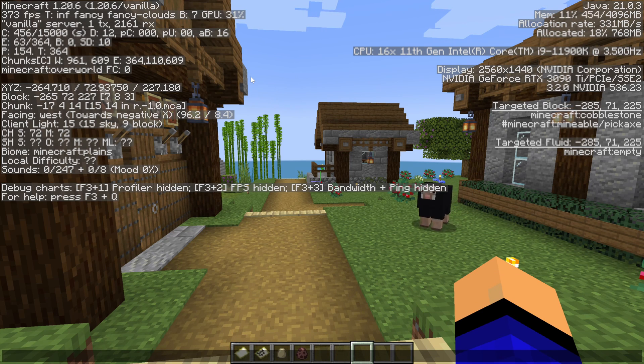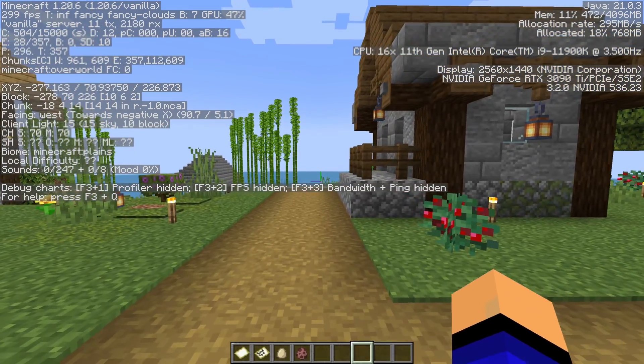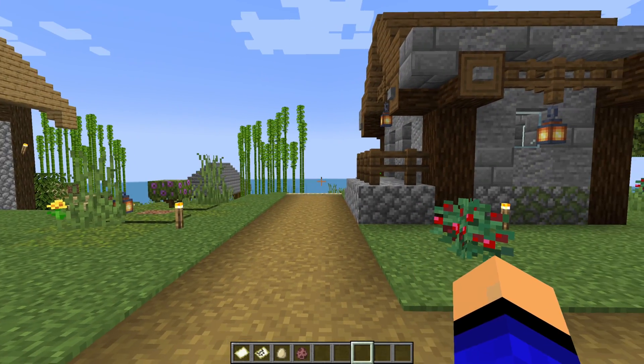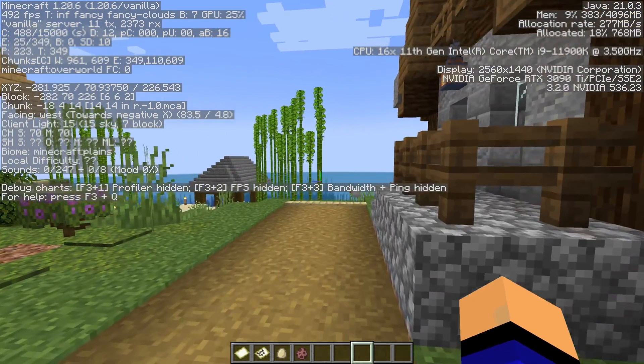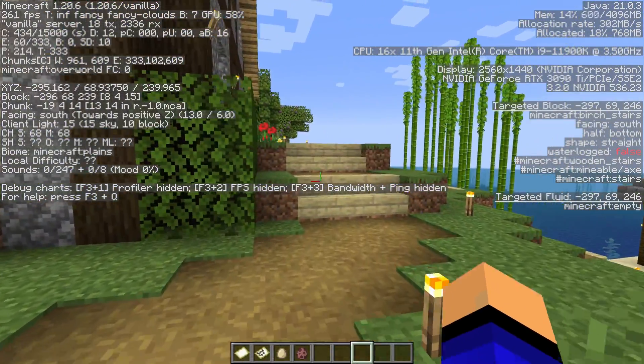It's that simple and that easy to show your FPS in Minecraft. There are mods such as Optifine and Sodium that can allow you to see your FPS all the time, and it will always be in the top left. But if you just want to see it in Minecraft, F3 on your keyboard or FN plus 3 will get the job done.